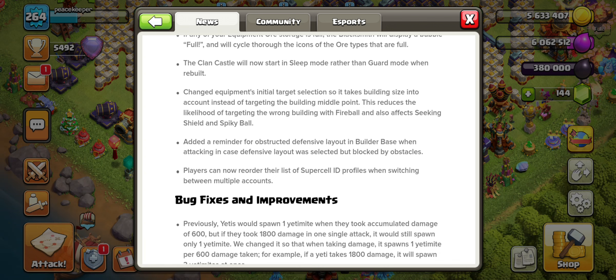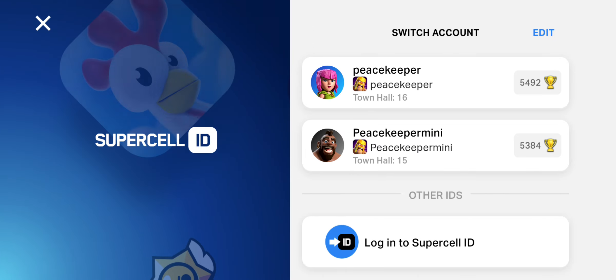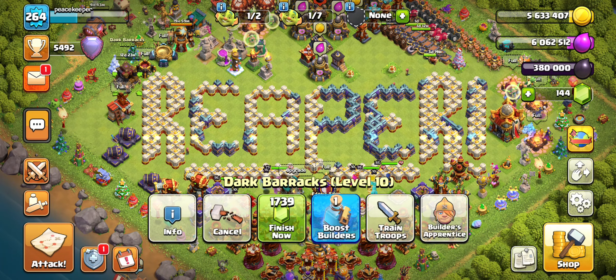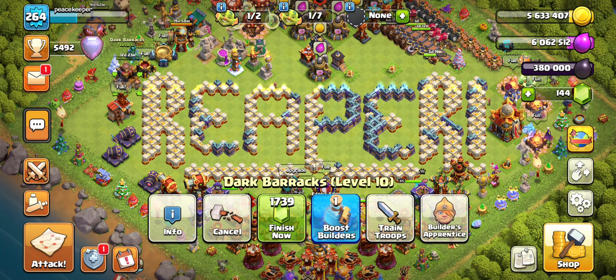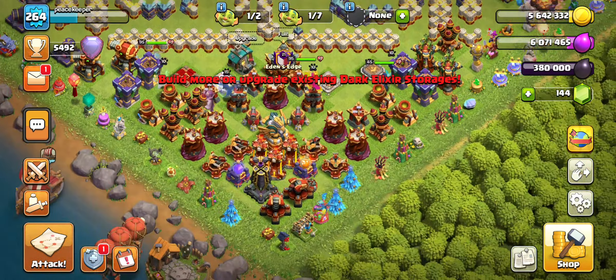There's also a reminder about obstructing buildings and obstacles blocking defenses. Additionally, players can now reorder their list of super IDs when switching between multiple accounts. So if you have many accounts but only regularly play two or three, you can pin those to the top instead of scrolling through all of them — I really like that feature.